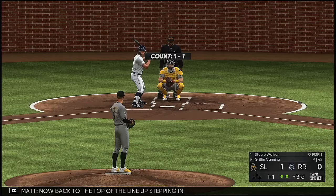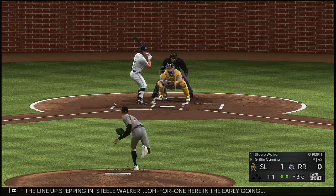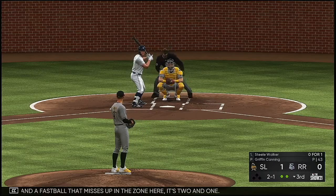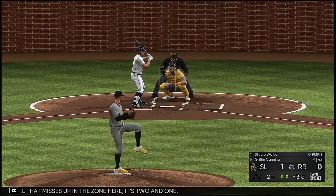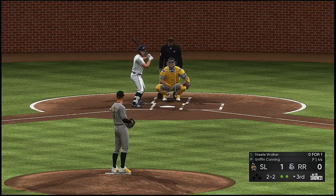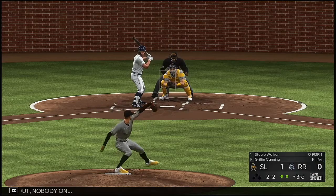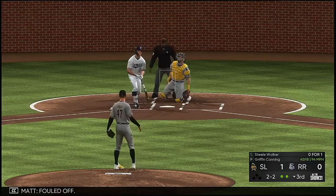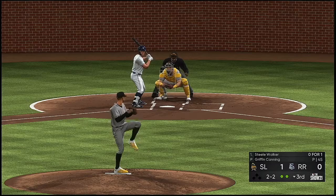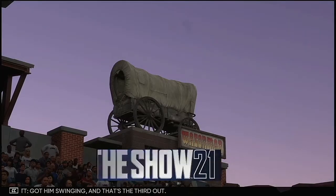Back to the top of the lineup — stepping in is Steel Walker, 0 for 1 in the early going. A fastball that misses up in the zone — it's two and one, then evens at two and two. Two out, nobody on. Fouled off. Got him swinging — that's the third out.